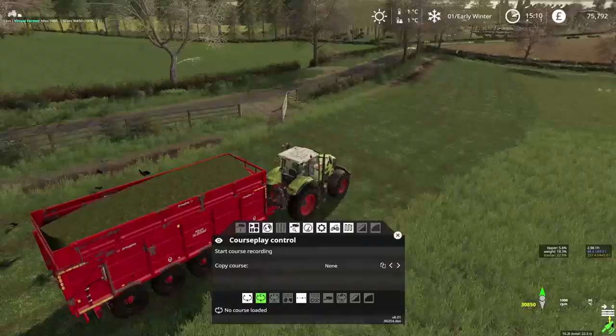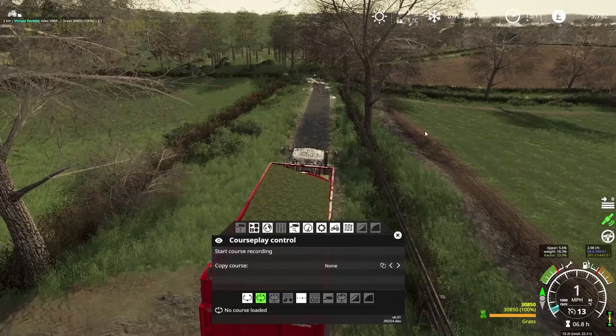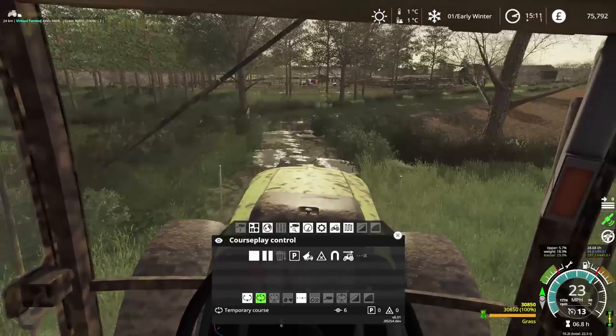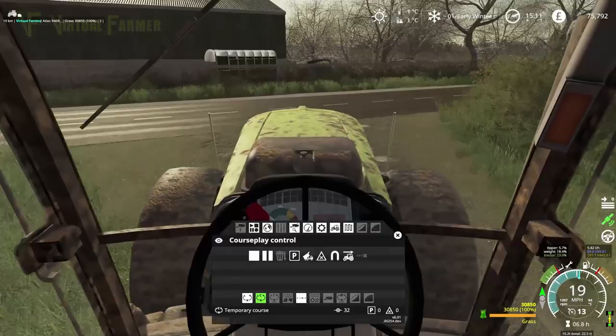We'll bring this out of here. If we manage to get into this other field we're going to want to cut that as well. So I'm going to start the course recording from here and head down there. We're going to need to give our tractors a very big clean at the end of this, but this should be a fairly simple route. The issue is we can't easily get in and out of the fields, which is why we're having to do this slightly differently.